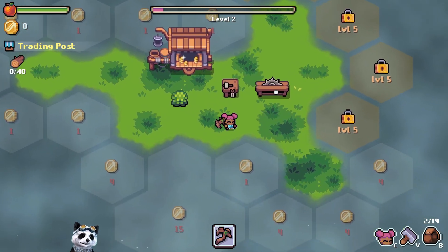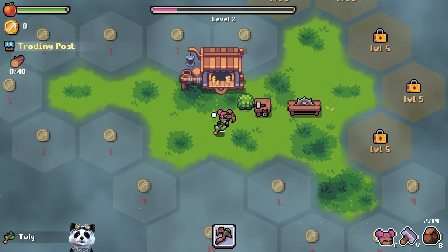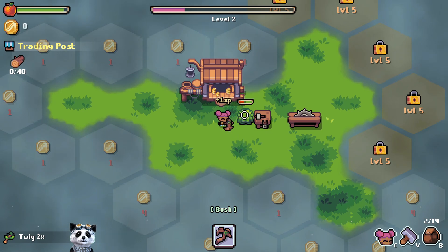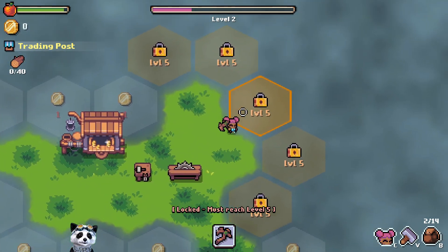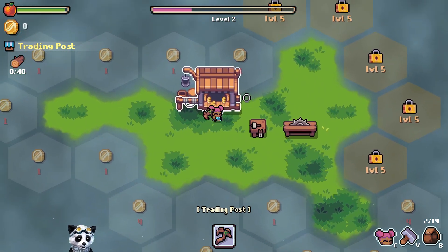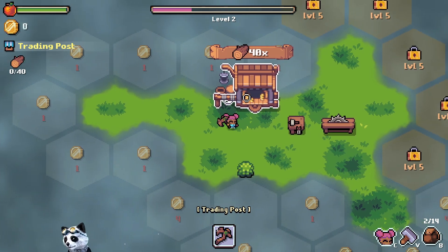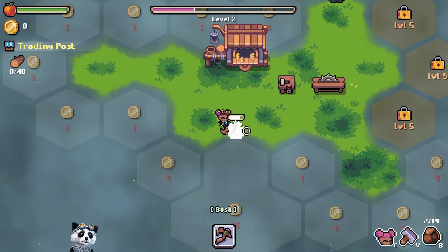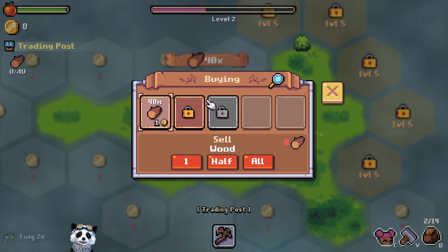Maybe I should not have placed the workbench. We could have used wood to buy gold. Maybe it would have been helpful. But I don't think we can trade the tricks.